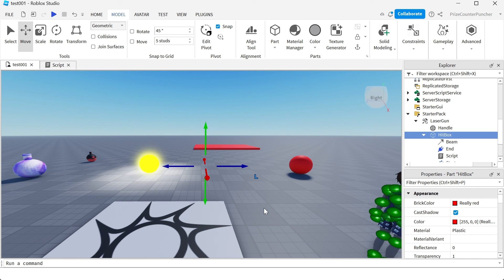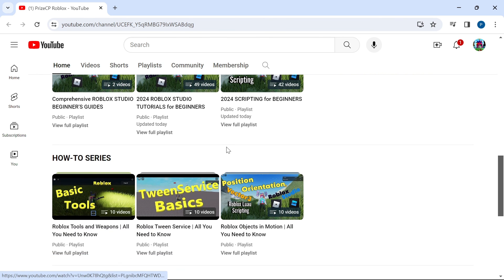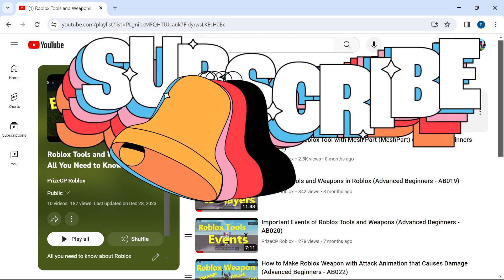For more information on how to make Roblox tools and weapons, you can come to our PriceCP YouTube channel to learn everything you need to know about tools and weapons inside Roblox, including how to make an on/off switch on your tool. For example, if you pull out the laser gun, the laser won't be on right away — you'd have to turn it on. Once you're done, you can turn it off and put away your tool. Go to our channel PriceCP Roblox, scroll down past the beginners section, find the how-to series, and look for the basic tools playlist. I hope you've enjoyed the video and we will see you in our next tutorial. Take care, everyone. Peace.